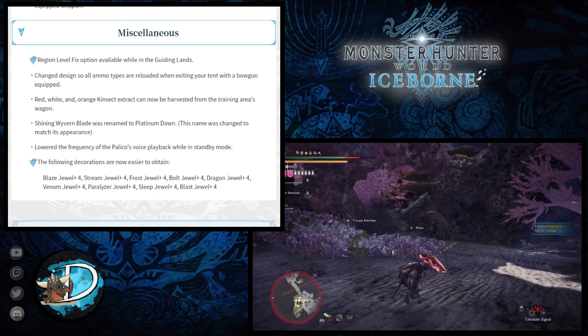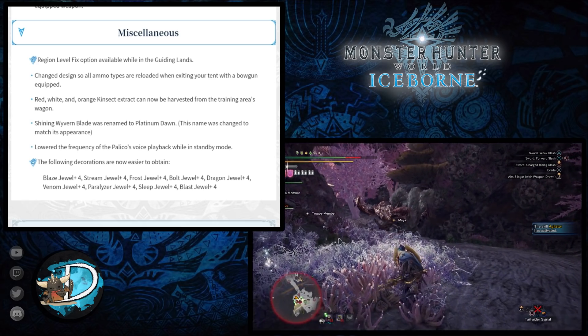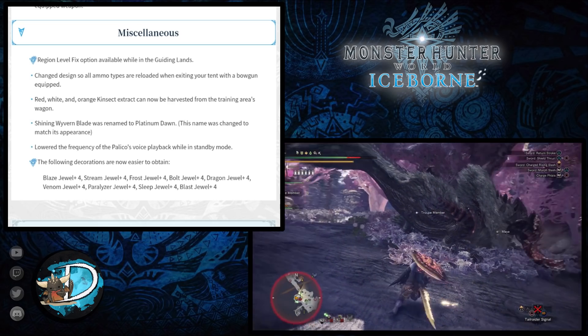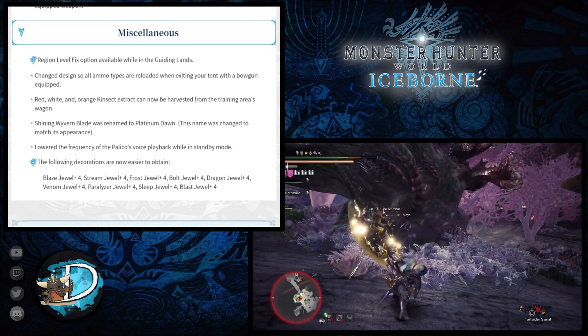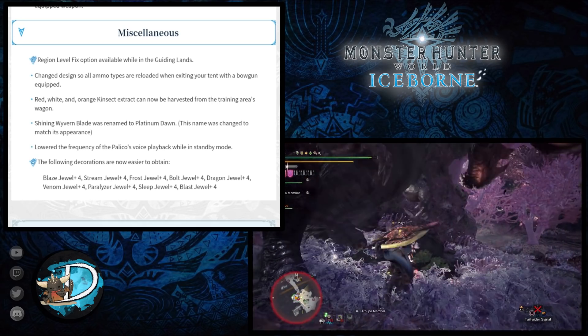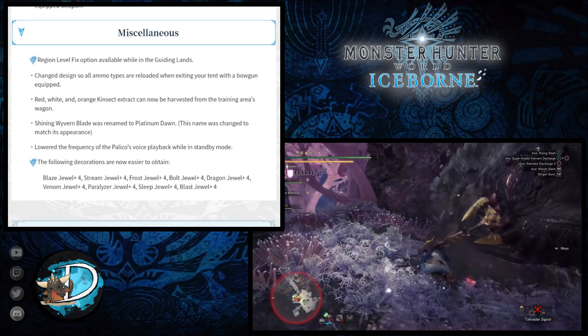The Shining Wyvern Blade has been renamed to the Platinum Dawn to match its appearance. They've also lowered the frequency of the Palico's voice playback while in standby mode. Finally, the following decorations have been made easier to obtain.